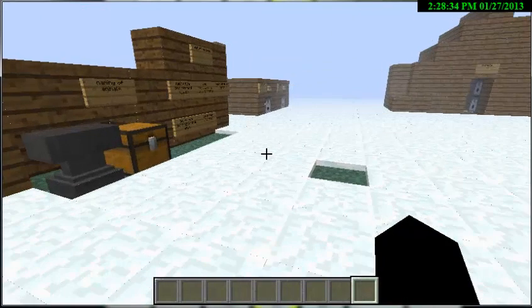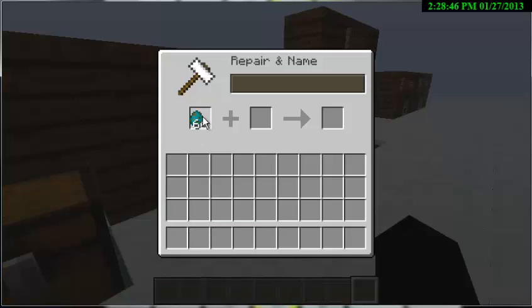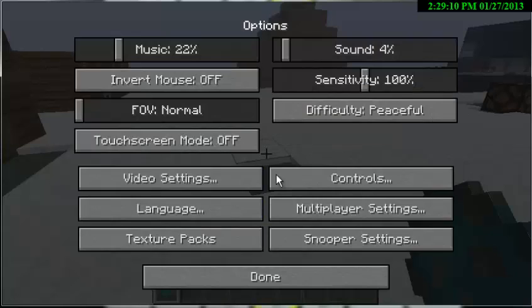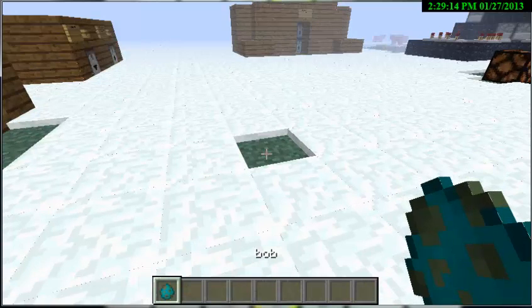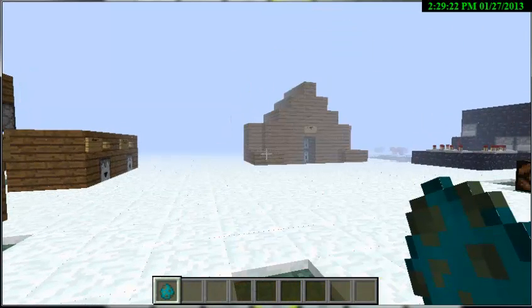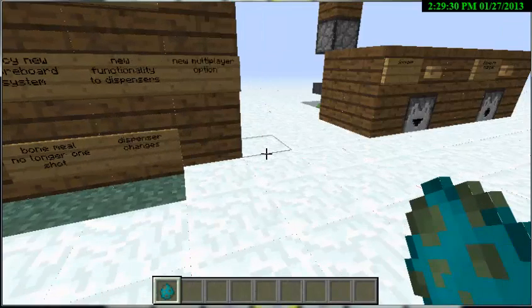You can also name your creatures — that was in snapshot 13w03 actually. You can name your creatures whatever you want. I'm gonna name this one Bob. When you spawn a zombie, it comes with the Bob name on top of it. You see 'Bob' — it's pretty cool.